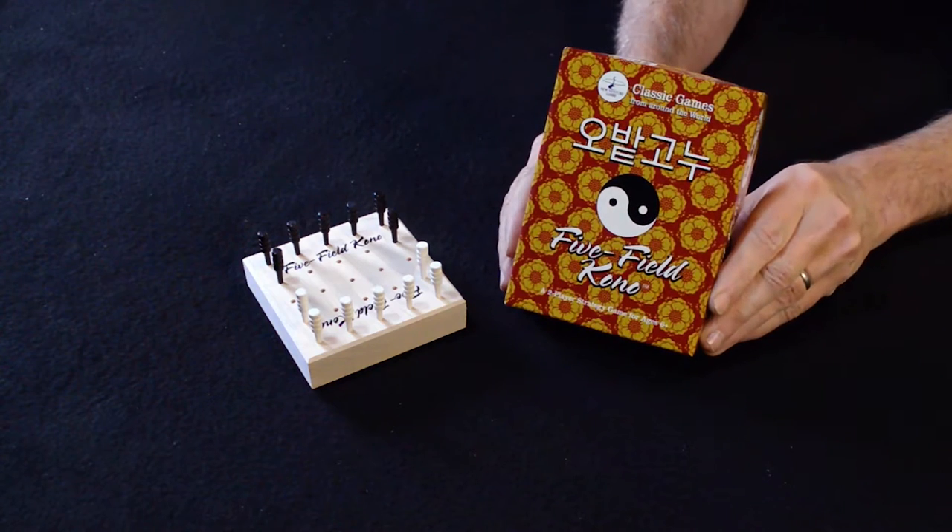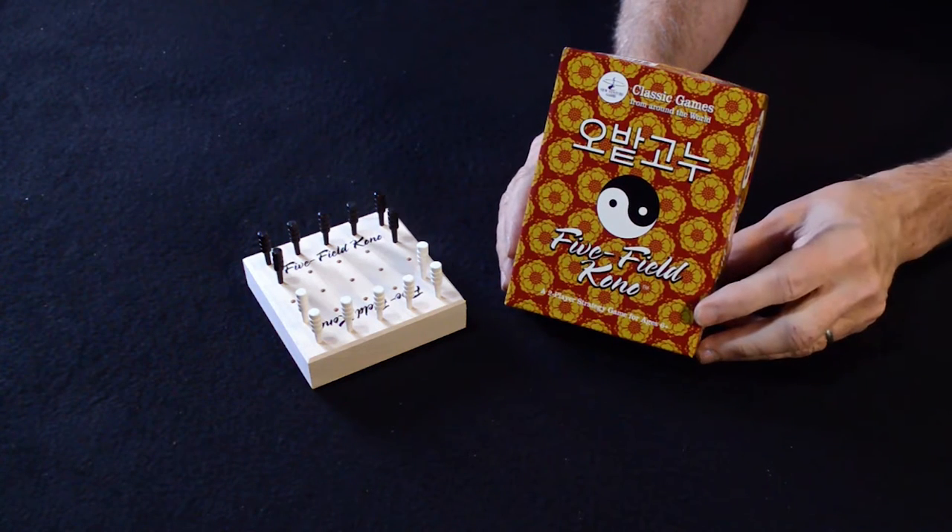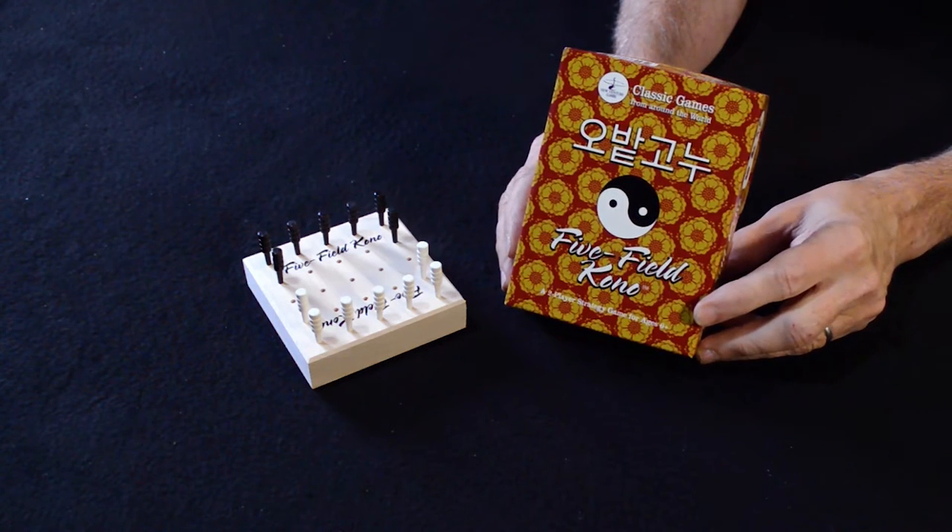This time it's a game from Korea called Five Field Kono. In Korea they call it Opat Kono. The rules to Five Field Kono were first published in the late 19th century by the American game historian Stuart Coolen. He called the game Five Field Kono — his own rough interpretation of the Korean name — so that name kind of stuck and it's still called Five Field Kono.